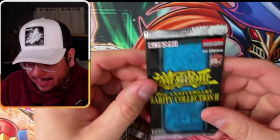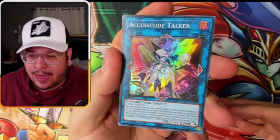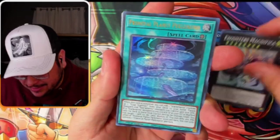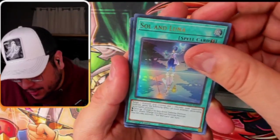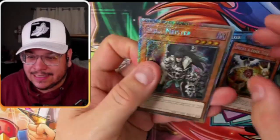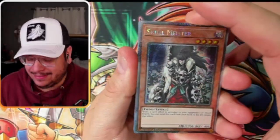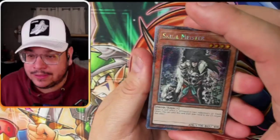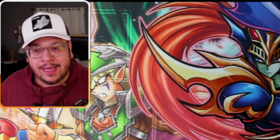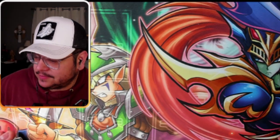All right — last pack for me, magic or tragic. Most likely tragic because I already pulled five QCRs. That's amazing, dude — unreal. Ace Talker, I'm pretty sure it's $1 even as a super. It is shiny, man — you see that? You have six! No no, it's going to be a Platinum. Skull Meister Platinum Secret and Droll and Lock — yeah, I'm going to take Skull Meister. Platinum Secret — $1.15, my friend. That puts you at an even 20.